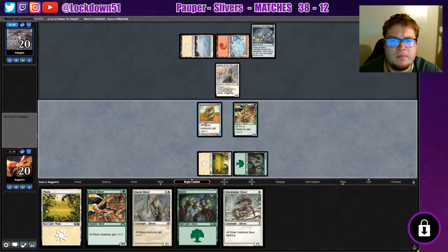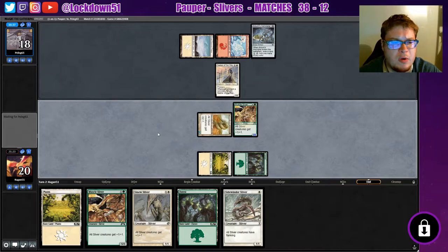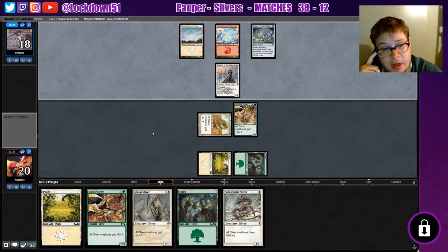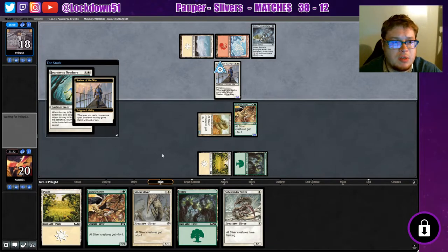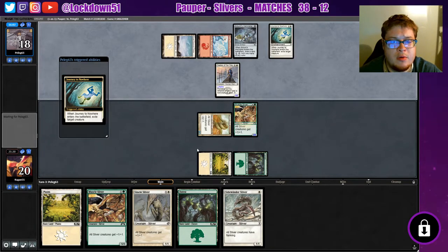That Sidewinder will become very useful. Hopefully they don't have a Mutagenic Growth — I don't think that's in their decklist but I'm not sure. If we can get our guys one more turn we'll be out of range of Lightning Bolt, then we just have to worry about Journeys. Let's see if we can avoid a Journey — and there's a Journey. That's a bummer. This is why I want to double drop these lords.